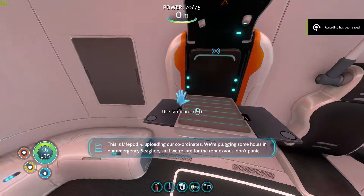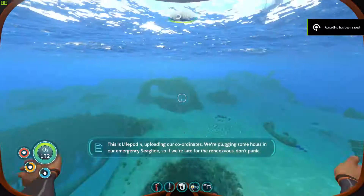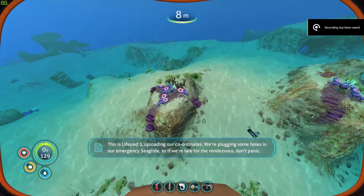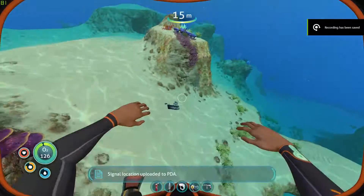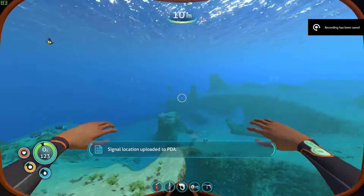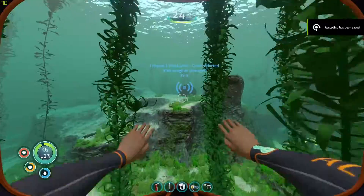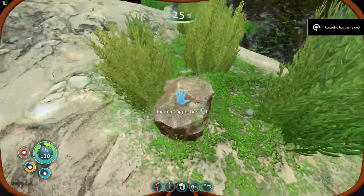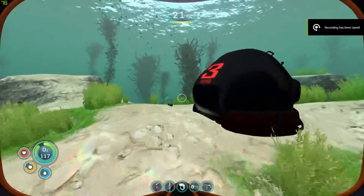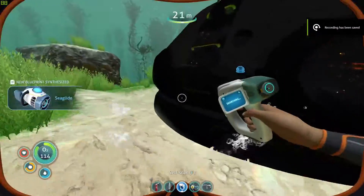Life pod 3! Emergency sea glide — we're plugging some holes in our emergency sea glide. So if we're late for the rendezvous, don't panic. Because I'm pretty sure they have a fragment of this. Also, don't go home without us. Seriously. Three out. Signal location... right, so I'm pretty sure there's a sea glide fragment in here. Please don't disappoint me. Begging you. Yes! I don't know if I actually need another one. I don't. Good.